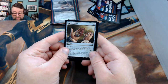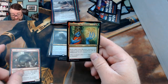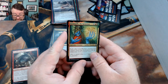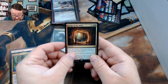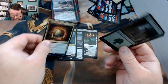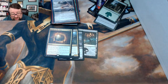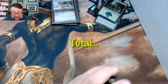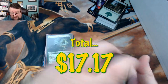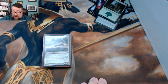Last pack: we got a Lucky Clover, a Skull Knocker Ogre, a Grumgully the Generous, and Escape to the Wilds. Well there you are, congratulations on your cards. I'm not sure if we got there — I think it might be close, but I appreciate it nonetheless.